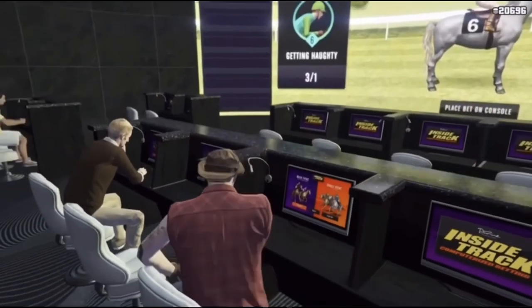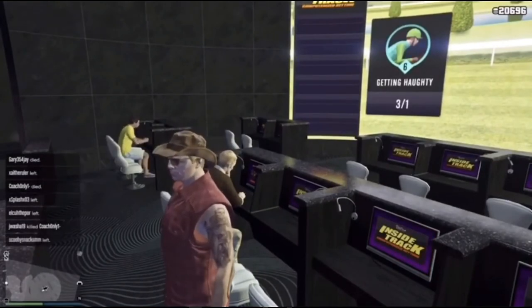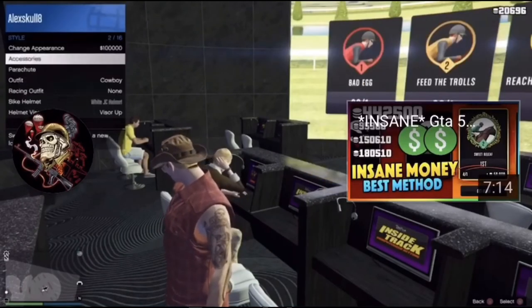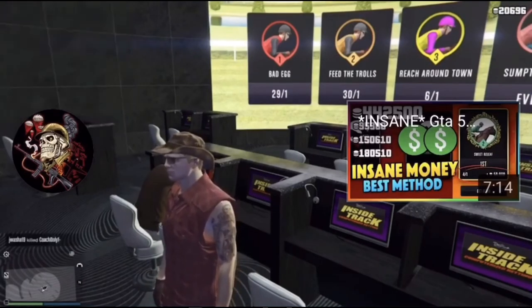Now, if you do win 300k or around that, just hold the interaction menu, then go to Style and change your outfit. I'm not going to do it because I actually lost money, so I'm going to close my application and come back with all my money back.